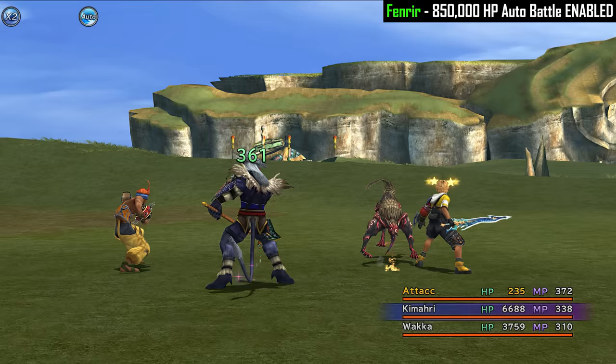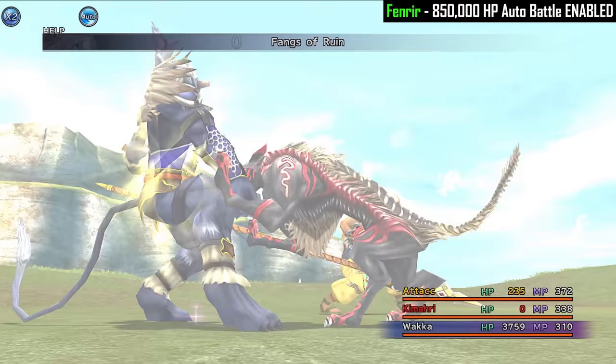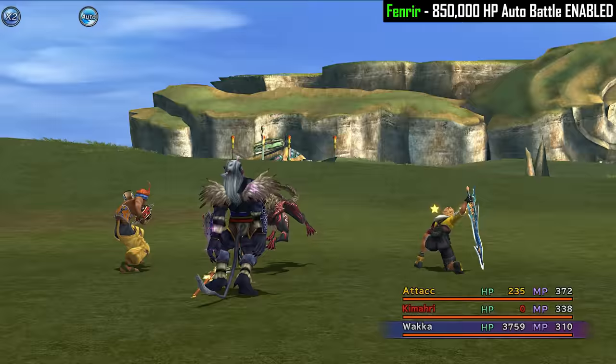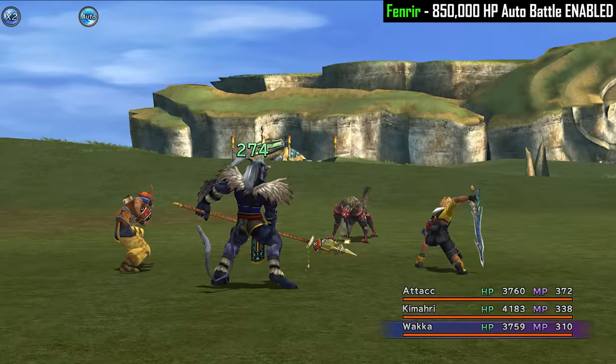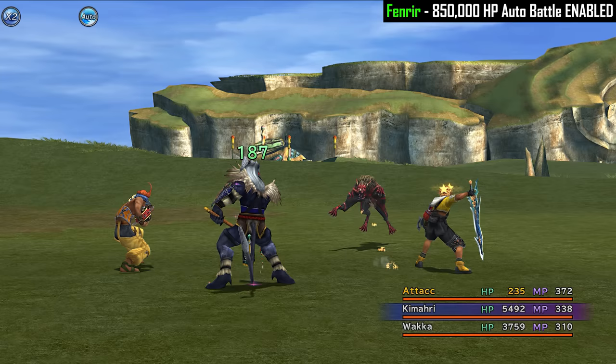The Auto Phoenix trick is brilliant — it can really help you topple enemies that are way stronger than you are. But it only works for as long as you actually have Phoenix Downs available. Back in the old No Sphere Grid days when you're trying to rely on Auto Phoenix, the hard limit is always when you run out of Phoenix Downs. We are missing so frequently that the damage we're doing is very slow, and I was pretty unconvinced that we'd be able to win this fight with enough Phoenix Downs in our inventory.